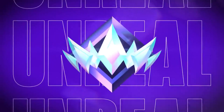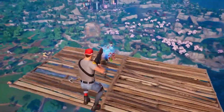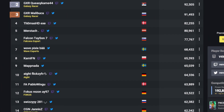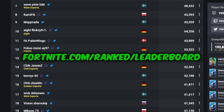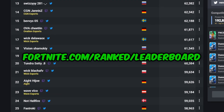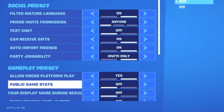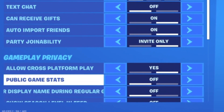Once you reach Unreal, you'll stay in Unreal for that Ranked Season and you'll be given a number signifying your standing among Unreal players globally. You can check out your Unreal position on the Unreal leaderboard at fortnite.com/ranked/leaderboard. If you prefer not to be displayed on the leaderboard, you can opt out by turning public game stats off in the gameplay privacy section of Fortnite's in-game account and privacy settings.